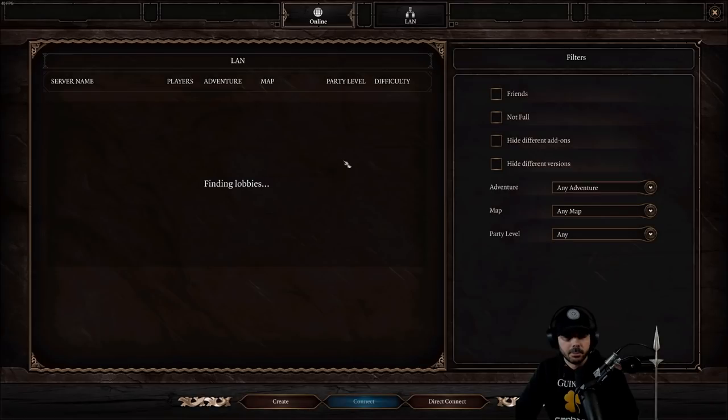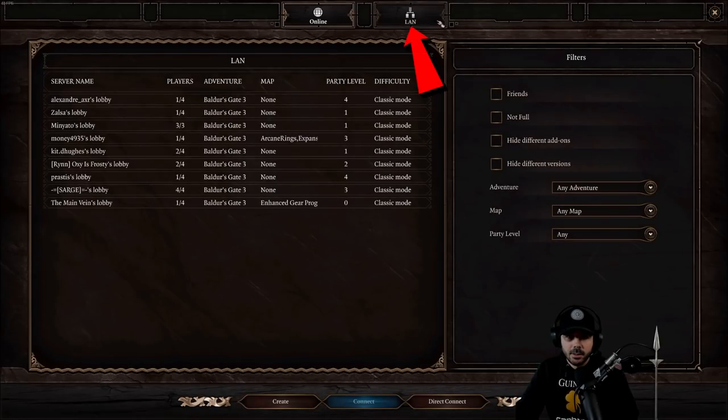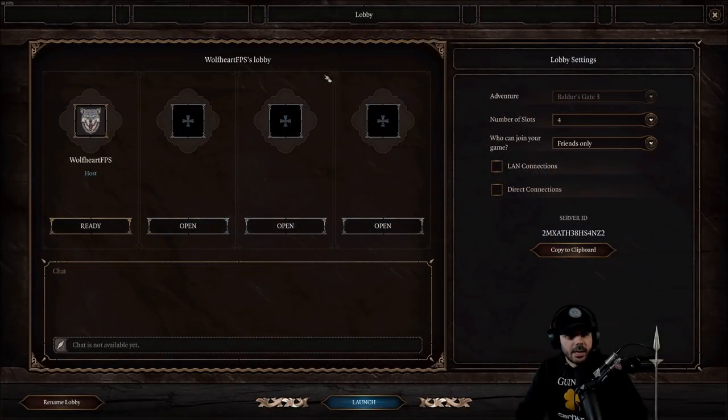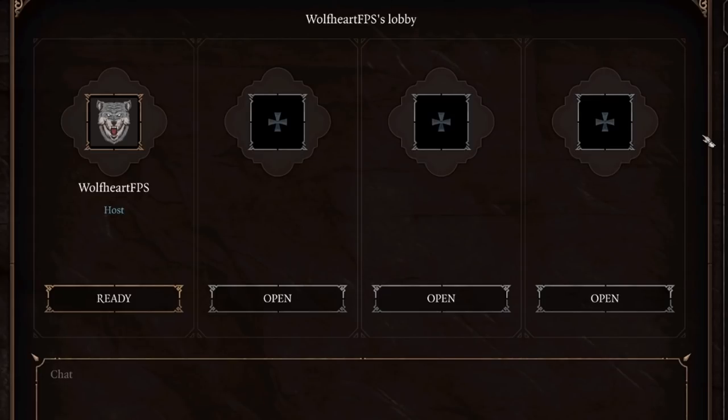We're going to go ahead and click on Multiplayer, then switch over to the LAN tab at the top of the screen. In the bottom left, click on Create because we're going to start up our own party here. This is your lobby, and we're going to fill these slots with our custom party members — essentially fooling the game into thinking that friends are playing.